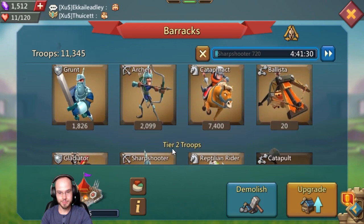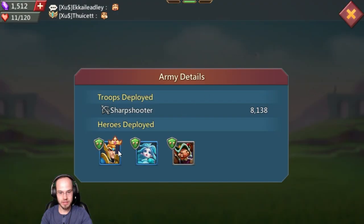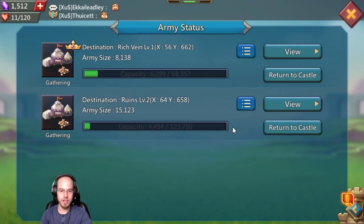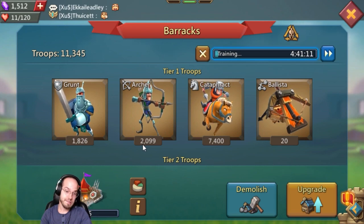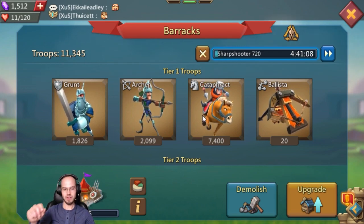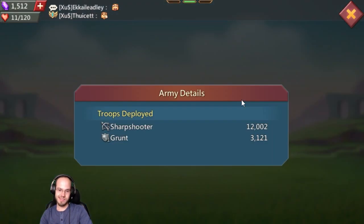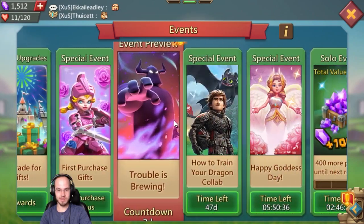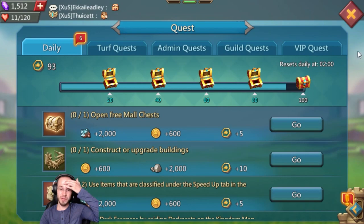Let's take a quick peek at our army. We got 8,000 plus 12,000 sharpshooters — around 20,000 shooters. About 4,800 grunts and 2,000 more, so we're at roughly 35,000 troops total. We've been grinding and building as much as we can. We're at 600,000 might — this is gonna be a baby trap where people might look twice once we grow.